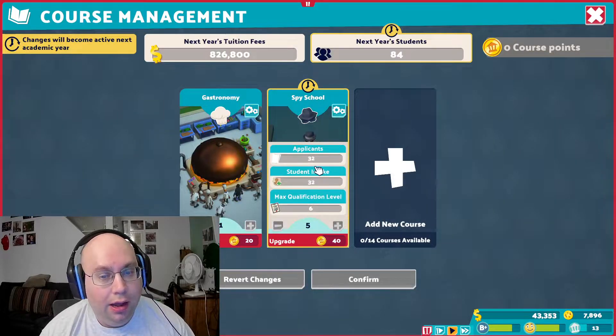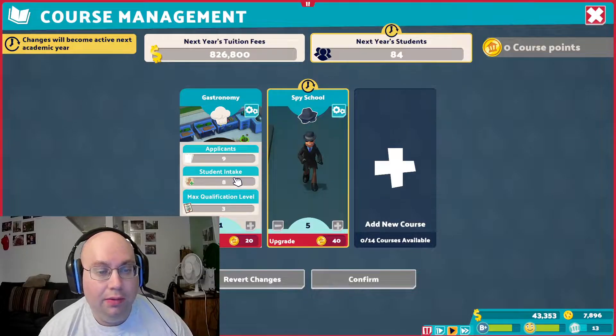We'll have another staff room as well. I could fit another one of the panic rooms in here, and then another gadget room as well — we'll see what's required as time progresses. I also leveled up the spy school up to level five, and I'm bringing in 32 new students. The gastronomy is still at level one, so I don't really have to worry too much about that.